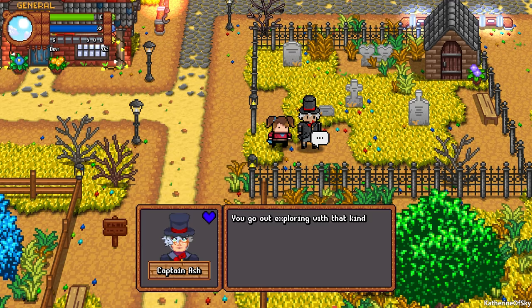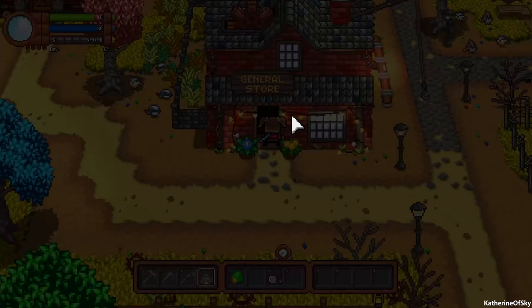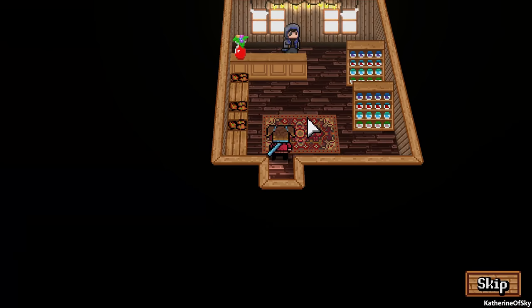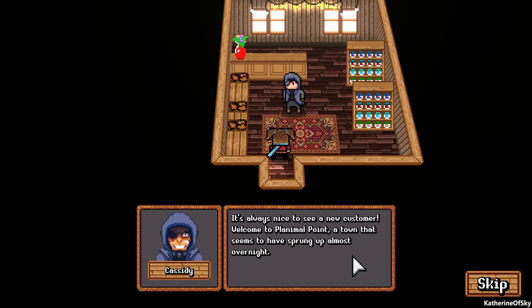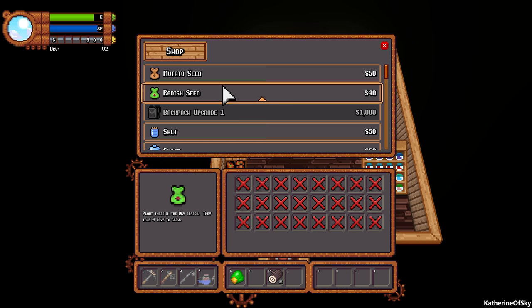We're going to talk to some of the people. One person says: 'You go out exploring with that kind of gear? You look like you need an upgrade or some more planimals to protect you.' I do agree. We have 500 money which is good. We're introduced to each of the different characters. This person tells us to come to his shop whenever we feel like it — he sells mutato seeds and radish seeds currently, and you can expand the selection by buying stuff elsewhere.